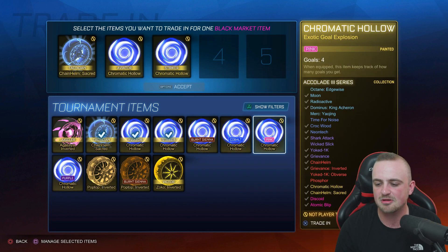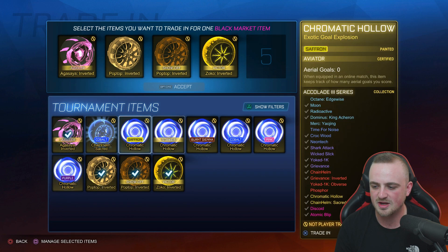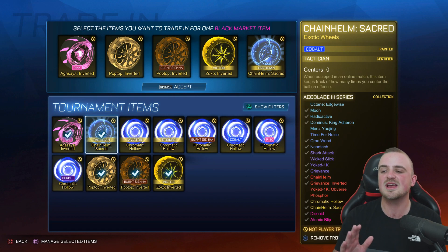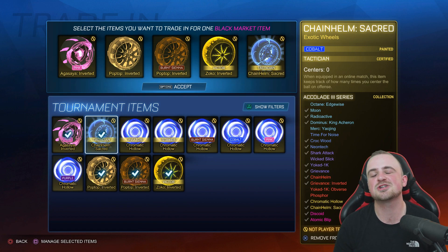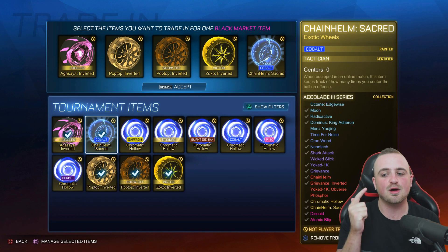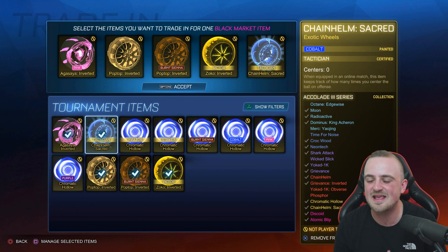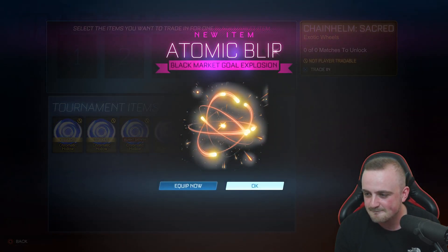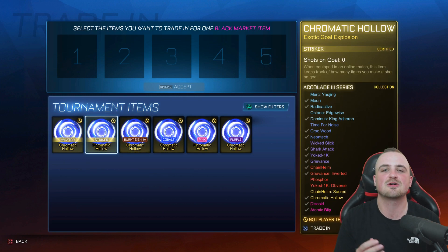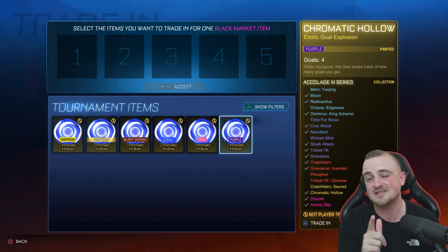So now, ignoring these, this is the last trade-up and it's going to be the Season 1 attempt. We're going to trade up that striker regular and the chain helm sacred. With this it is a 10% chance of being a Hades Bomb, 10% chance of being a Nurgle, 10% chance of being a Discoid, 10% chance of being an Atomic Blip, and then 20% chance each of being a Righteous Scale, a Digi Globe, and a Riser. So only 20% chance of being a Digi Globe, and then if it's 25% paint chance, it's 5% of being a painted Digi Globe — so it's not great. It's very unlikely that we get a painted Digi Globe. But come on! We got an Atomic Blip, and we are going to keep these. We got painted chromatic hollows: saffron, burnt sienna, cobalt, pink, and purple.